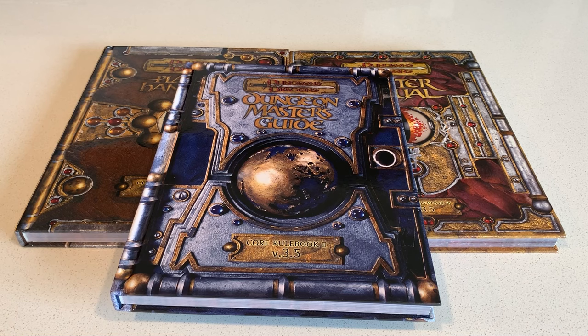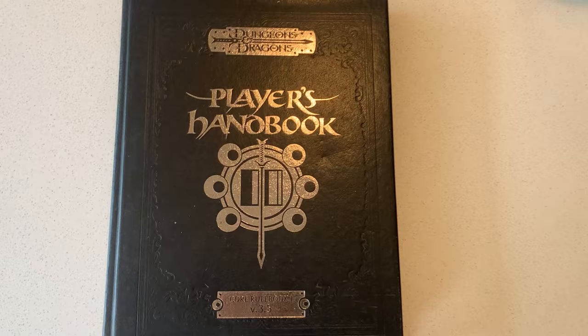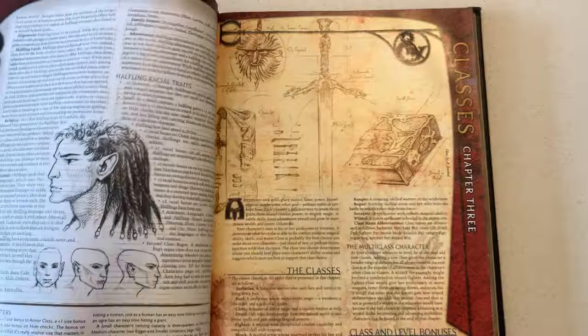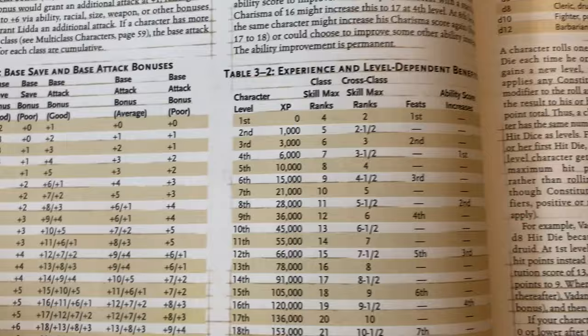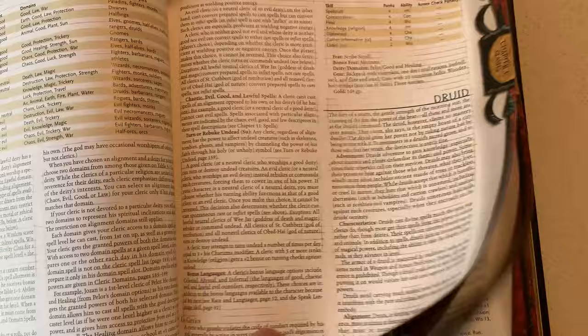It also introduced the D20 system — the idea being a unifying mechanic for almost everything in the game. You roll the D20, add some modifiers, and compare it with a target number. Coming from earlier editions, a lot of people did appreciate this. One of the benefits of earlier systems was a more asymmetrical experience, but with 3.5 it was easier to pick up and there was a real unity among the whole system — fairly intuitive because of that.